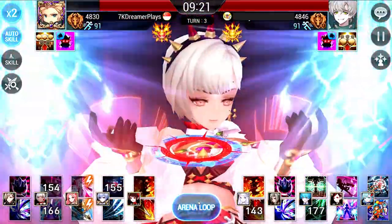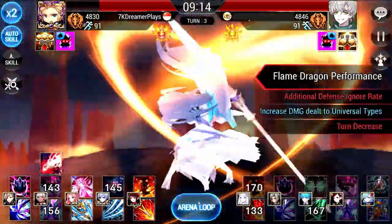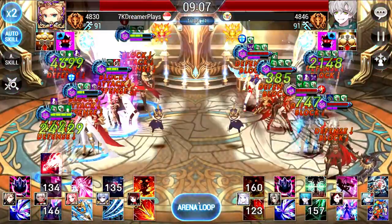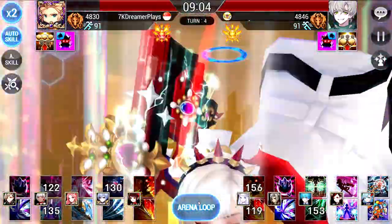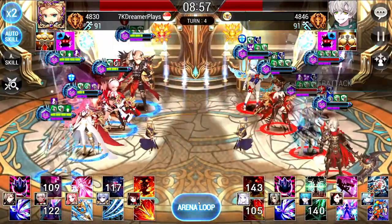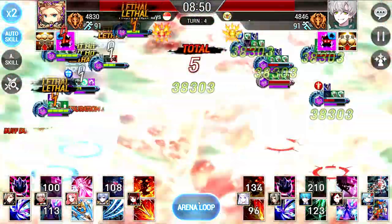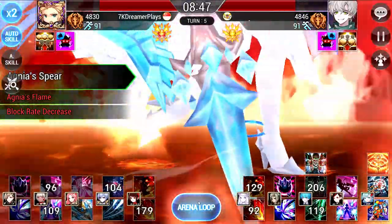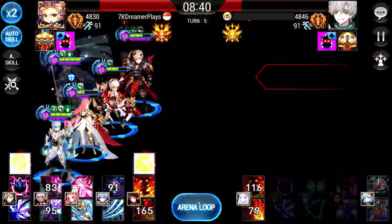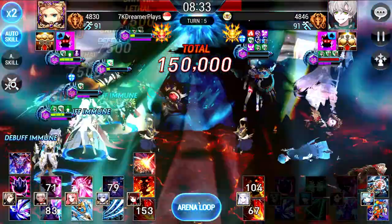Just to briefly talk about how this team works for new and returning players: Korg is the one that decreases defense of your enemies each turn. She also provides Paralyzed Immunity up to 12 turns. Red Grid increases your Physical Type by 60%. Fenrir increases Lethal Rate by 50%. Dillon provides Rough Block and Fai is a crazy DPS. Dillon is also a DPS but he is more of a counter unit. Fai is pretty much the Status Effect Damager, as you can see from Agnus Flame.